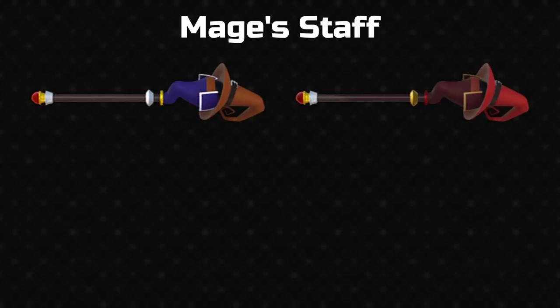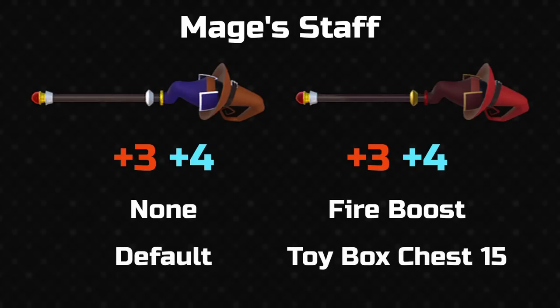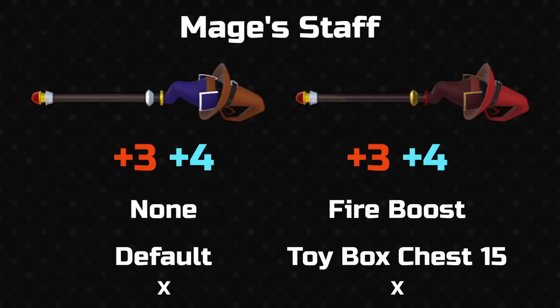Let's run through the staff stats. First is the strength and magic stat — this is plus 3, plus 4 for both mage's staffs. Then we have the ability; every plus staff has at least one of these, in this case fire boost, adding 20% more fire damage. Next is the source — the mage's staff is Donald's default weapon, and the plus version comes from a chest in Toy Box in the babies and toddlers section. Finally, the sale price: only non-unique staves and shields can be sold, that is ones you buy from the shop or can synthesize multiples of. The others cannot be sold and will be shown with an X.